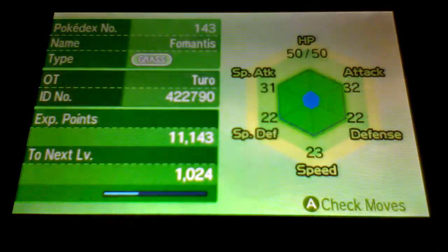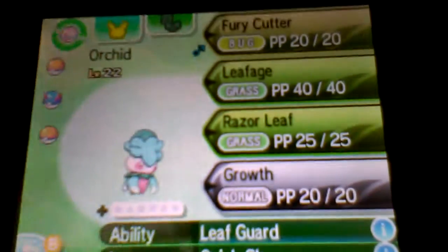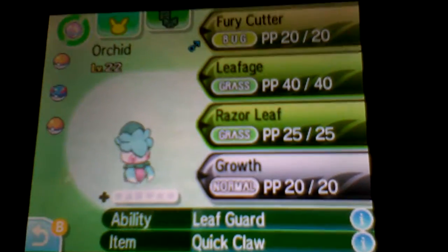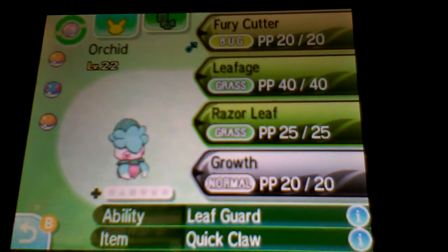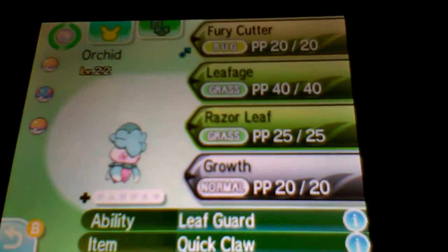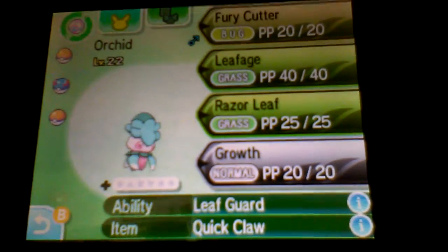Let's take a look at the team real quick. I did train up some dudes, and off-screen I caught and evolved some Pokemon just for the Pokedex. We have Orchid at level 22 with Fury Cutter, Leafage, Razor Leaf, and Growth - our Fomantis - with the Quick Claw, because he ain't that quick, hence the name.